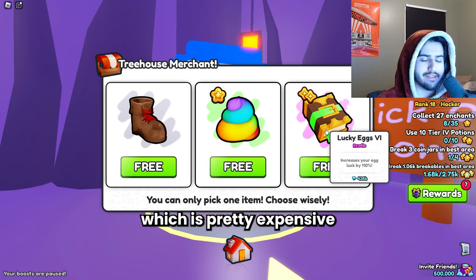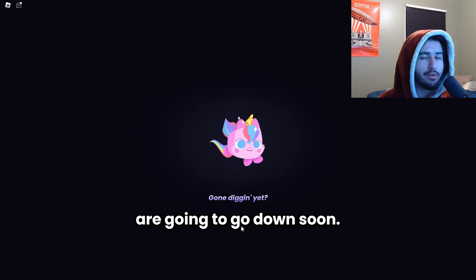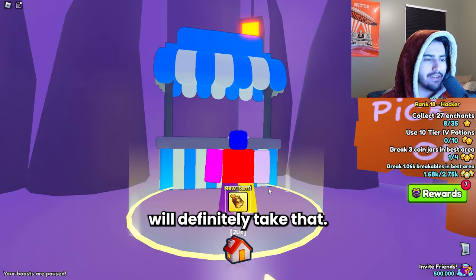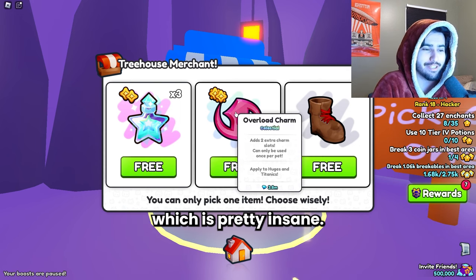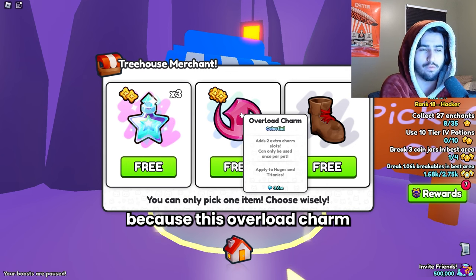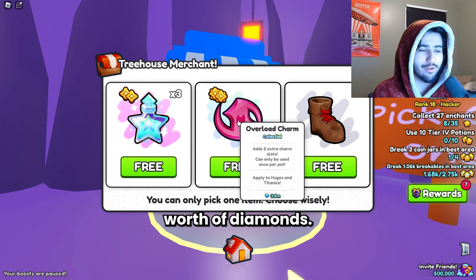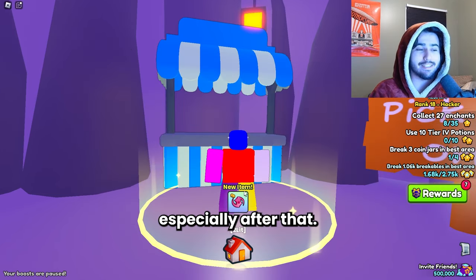We got a Lucky Egg 6, which is pretty expensive right now — 435k, so four keys. I'll probably try to either combine it to a Tier 7 and sell it, or just sell it as is. Another Coin 7 — we'll definitely take that. Then we got an Overload Charm, which is pretty insane — 3.8 million. I'm guessing some people know about this method because the Overload Charm was 5 million not too long ago, but it could just be going down with natural inflation. This is 38 keys worth of diamonds — best pull so far. I definitely feel like we are in profit, especially after that.